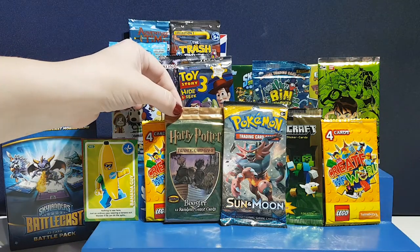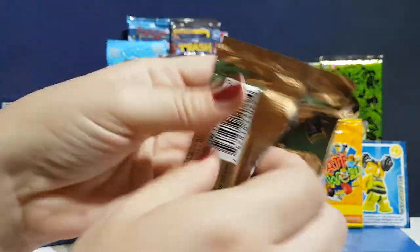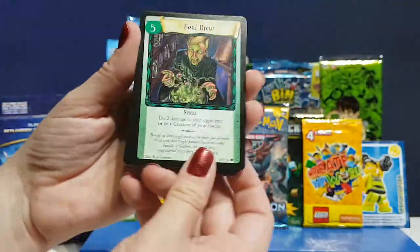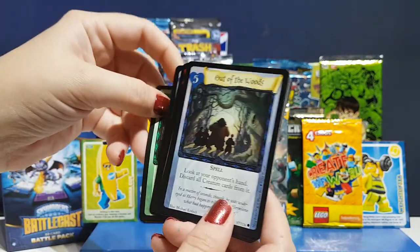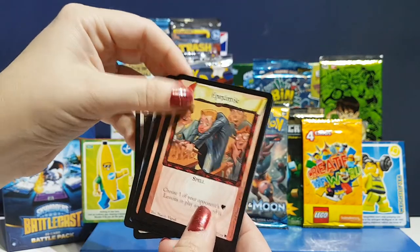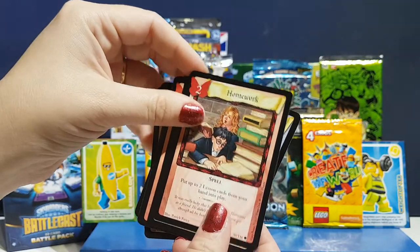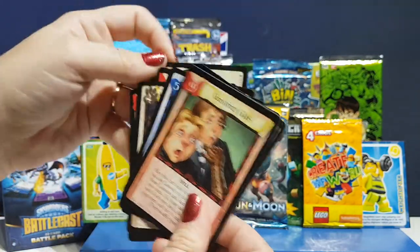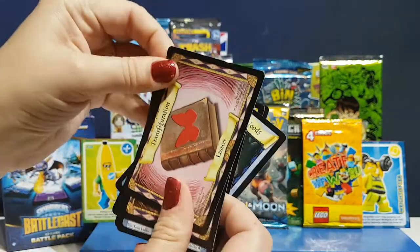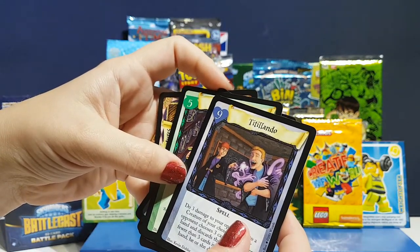I'm going to try the four-pack, but I'll go for Harry Potter instead. We have 11 random game cards. They're very much like Pokemon cards with rounded edges. We got Foul Brew, out of the woods — these are like spells. Hagrid and the Stranger, Exposium, Incarico Falls, baby dragon — very cute — vanishing glass, transfiguration lesson, and Care of Magical Creatures — that's nice — and Titilando.